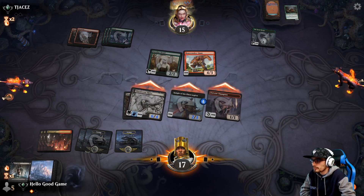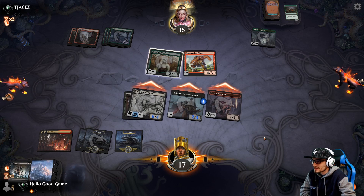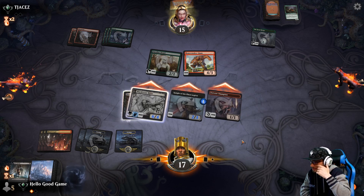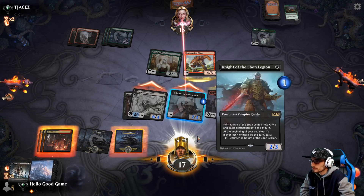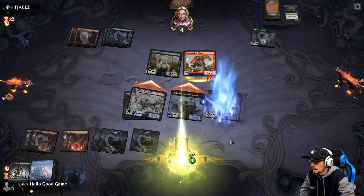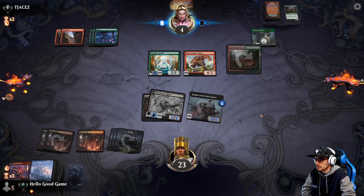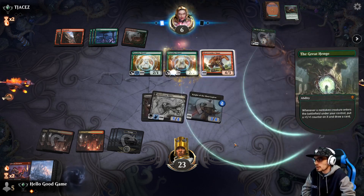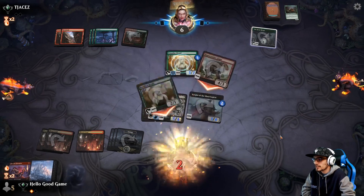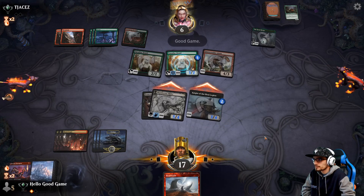Weird flex but okay — let's push up. We can buff our Knight of the Ebon Legion, which is pretty cool. He'll survive, and if not we're doing just a ton of damage. If he's blocked we survive; if he's not blocked we just do a bunch of damage. Down to four — we're at 23, so we should really have no problem closing this match out as long as we're not removed. We're good — he gets a draw. I'd say we're good. Good game.